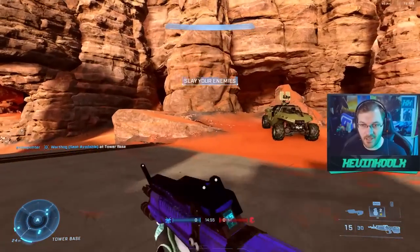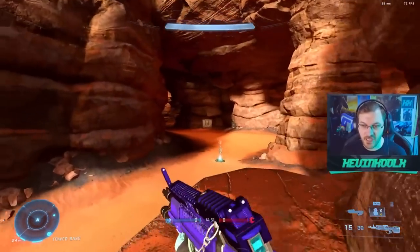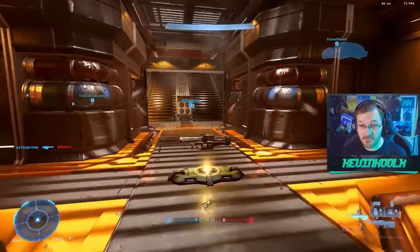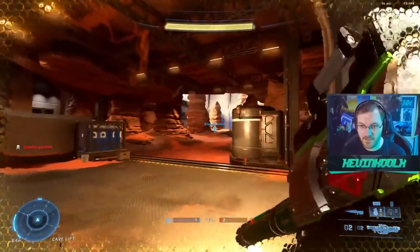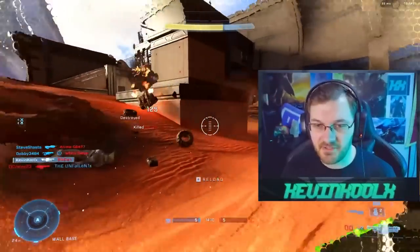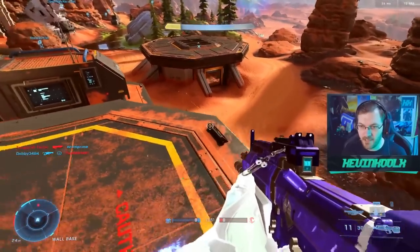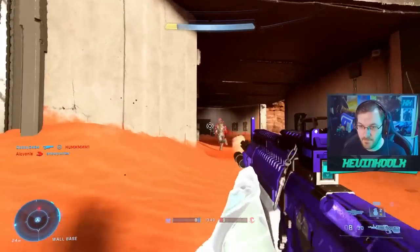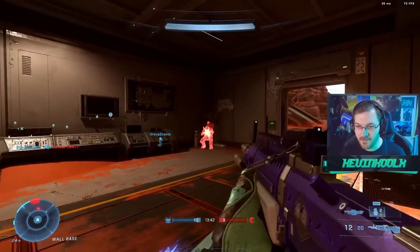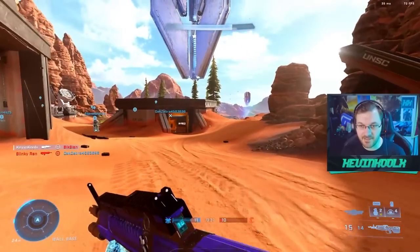Numbers and data are great, but you really can't tell how well something plays out until you actually jump in and use it within the game. I'm going to focus on using the Bandit Rifle — and maybe a Rocket Launcher and overshield in the process. Sometimes I feel like I would have gotten more kills if I had a Sidekick instead of the Bandit.